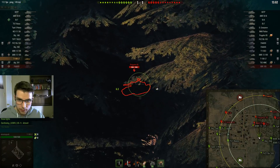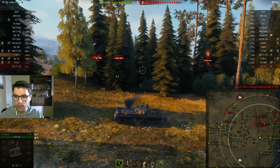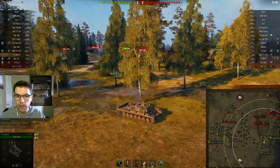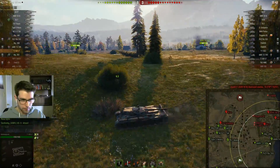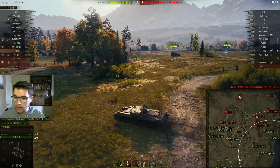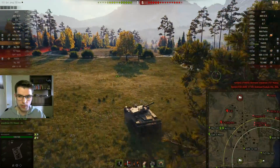I'm going to look for shots on people like this Progetto — I can potentially shoot the side of his turret if he pokes up again, and honestly it's likely that he will. One thing I'm not going to do is be super aggressive right here. The way my team has deployed means I can only really play the zero line, and that's what we're going to have to focus on. We're just losing this side.